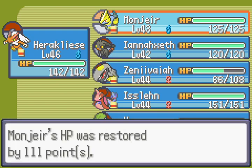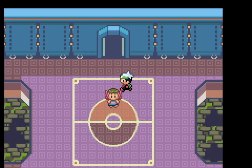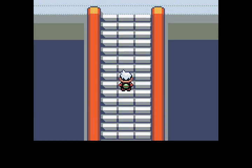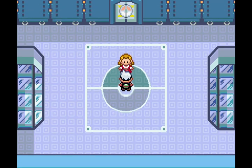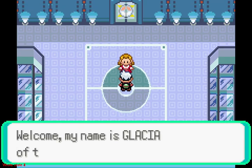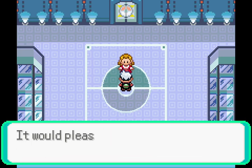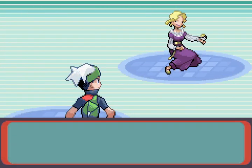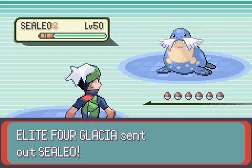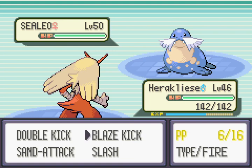Up next is Glacia. All the Pokemon have a fighting-type weakness. Once again, hopefully we can just kick our way through. I don't know if he's 8-4 here. That's Glacia of Elite 4. Is Heraclius in front? I think he is, but I don't actually know. Okay, he is good. And I think we can just kick our way through everything here.